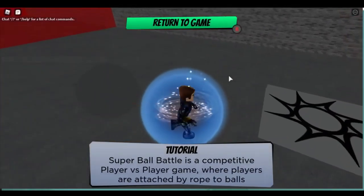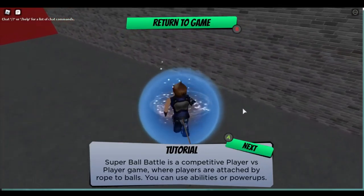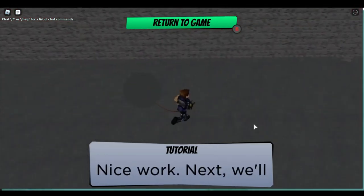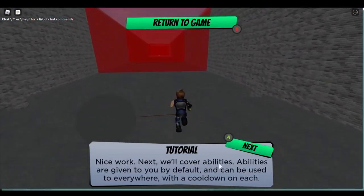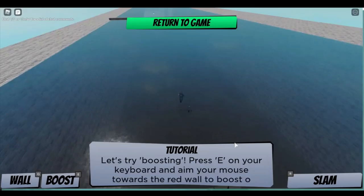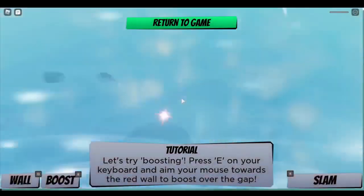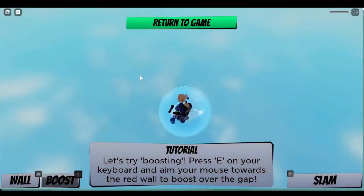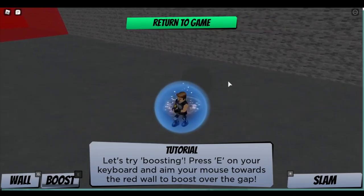Super Ball Battle is a competitive player versus player PvP game in which players are attached by ropes to balls. You can use abilities or power-ups. Now walk up to the glowing yellow part to continue. Try to get used to moving around with the ball. Why does the ball have the winning smile on it? Try to get used to moving around with the cooldown on each. The ball does not want me to win. The ball does not want to help me.